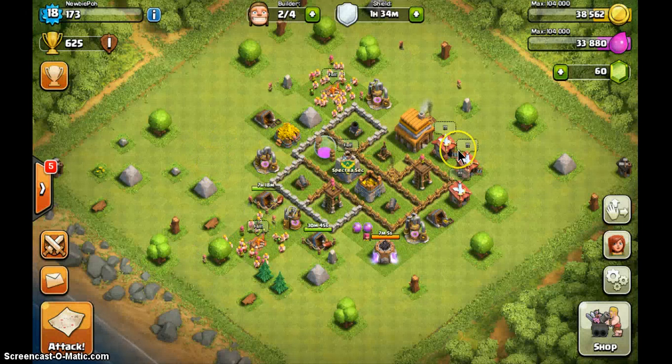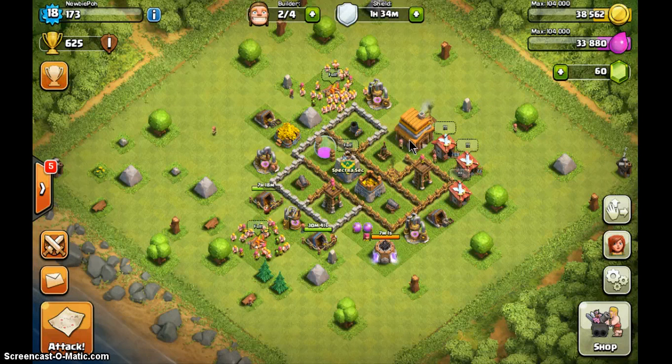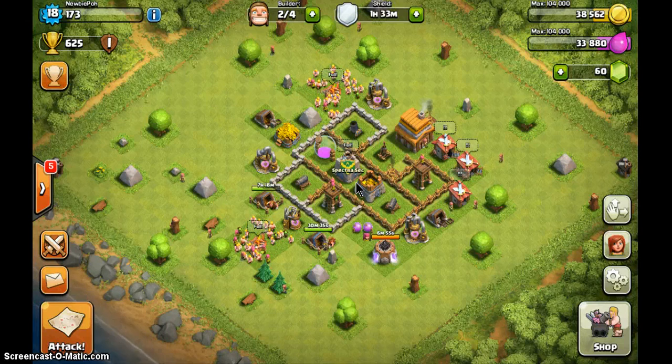You can actually have a different layout for clan wars and a different layout for your normal base. This is my normal base outside — you can see that the clan castle is in the middle but the town hall is outside. You can have this normally, but when you fight a clan war you can use the clan version of your base.